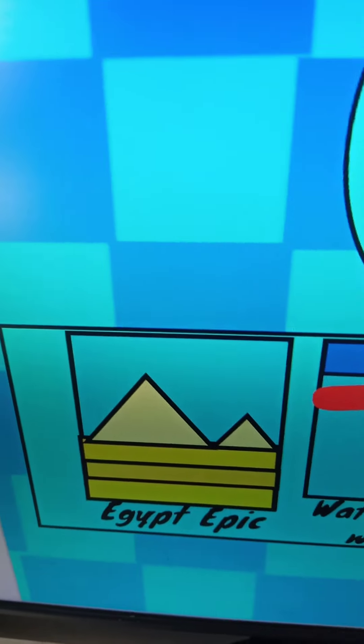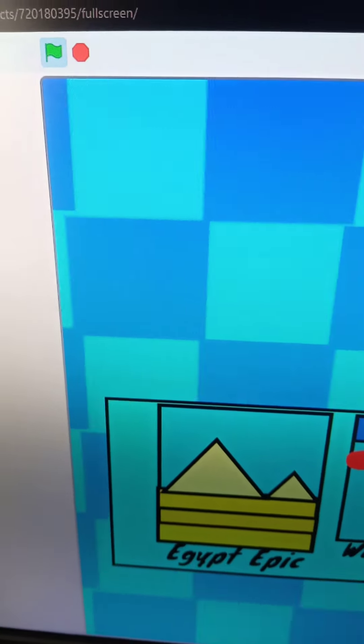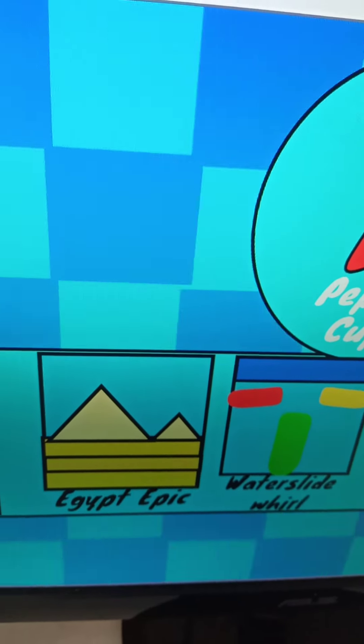Egypt Epic. This is like another desert course. I know Dry Dry Desert was Egyptian-themed already, but I didn't think that was enough. You don't go into any pyramids, and the Nile River is nowhere to be seen.